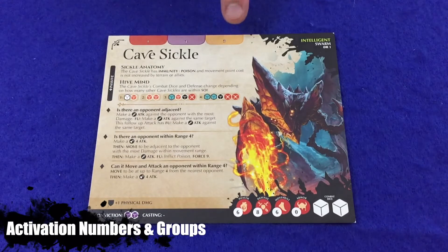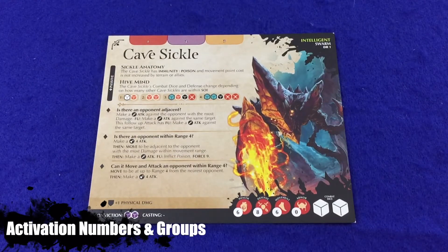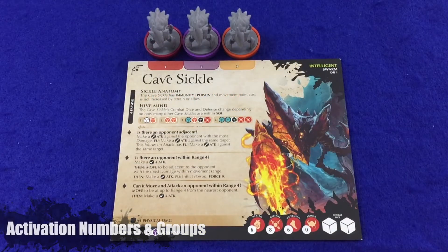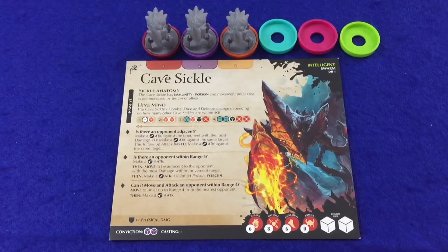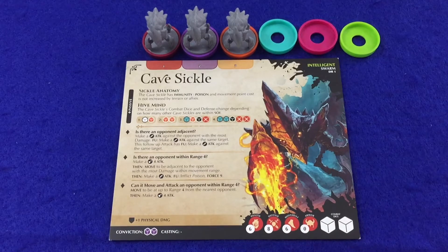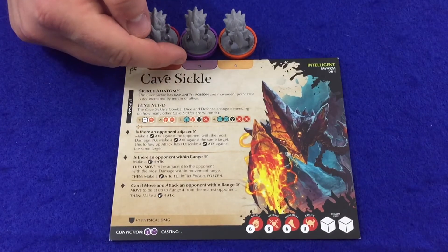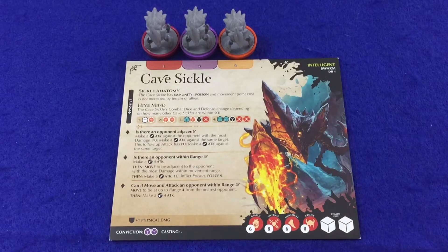Across the top of combatant cards players will often find three different colored boxes with numbers in them — these are called activation numbers. Activation numbers are used to keep track of multiple figures on the game board. There are six different colored base snaps to help players keep track of which figure is associated with which number. When setting up an encounter, every figure will have a number associated with it, dictating which color the figure should be.